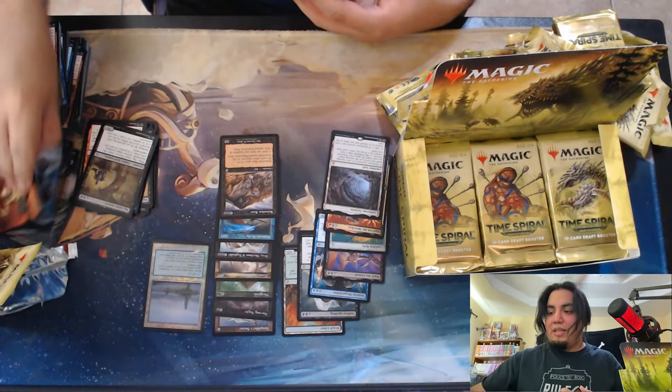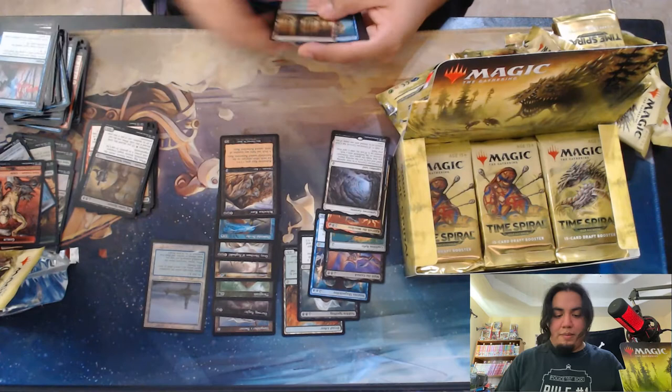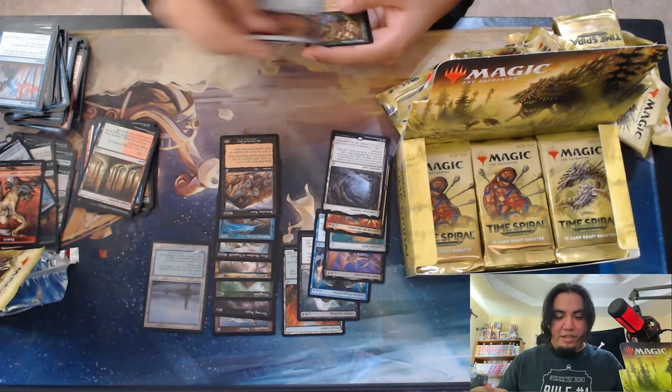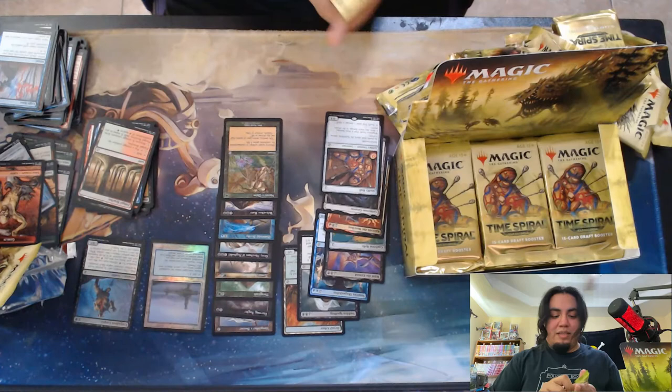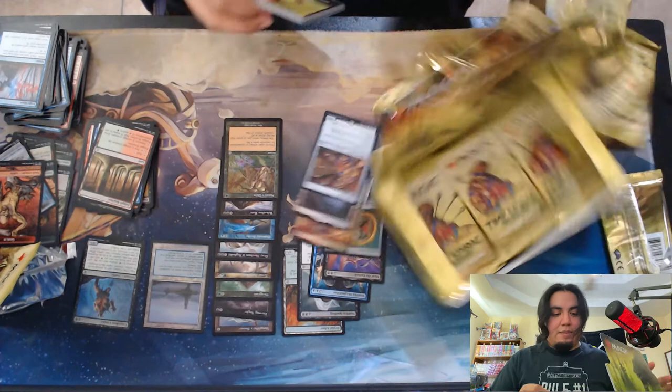Goblin Token. And Stuffy Doll. I think I got a foil here — no, good nature's claim. And a foil Corpulent Corpse. Quite the shame.